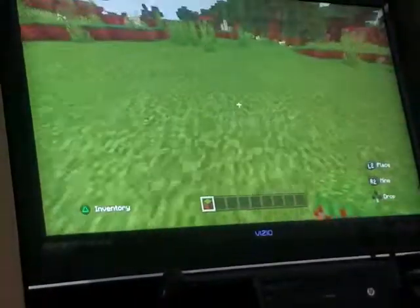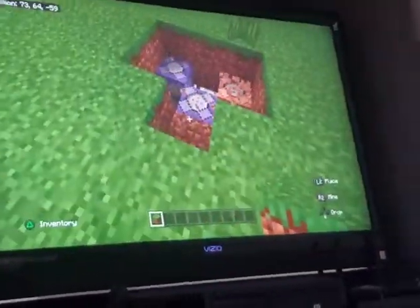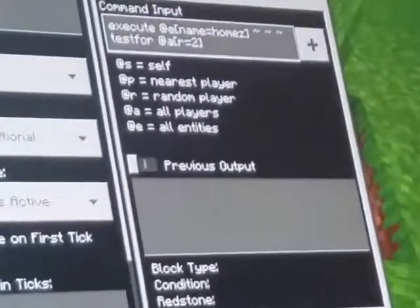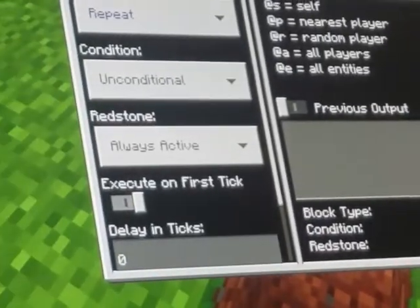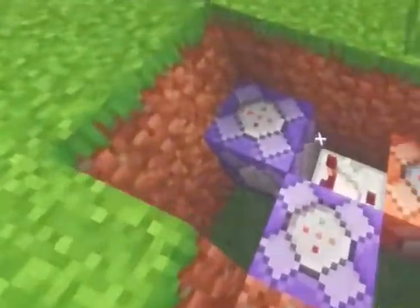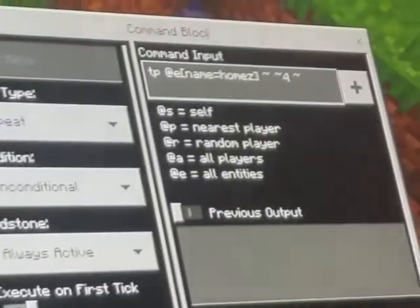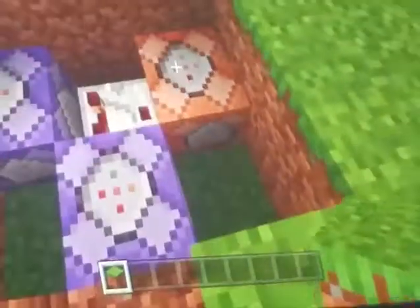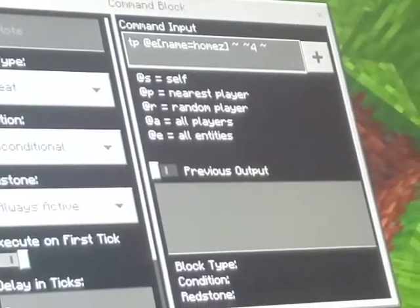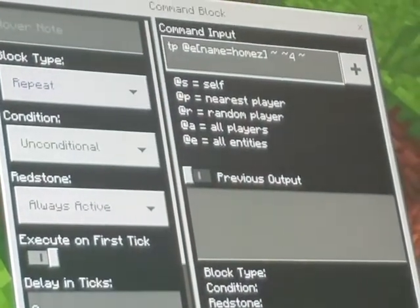The command blocks are under Holmes. So here you can just type this in — you'll also need the coordinates, but not for this one. It's repeat and always active. You can just copy these in a comparator. Repeat and always active. And then this one you need coordinates, this one you don't. You can change the last number — it says four, which makes it go four blocks off the ground, but you can change it.